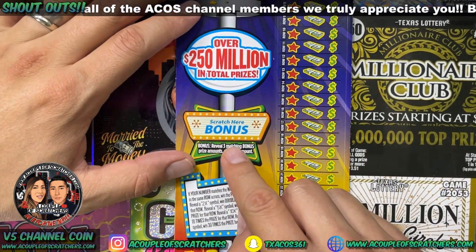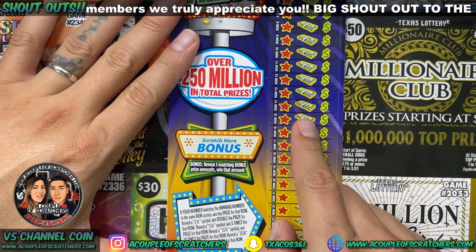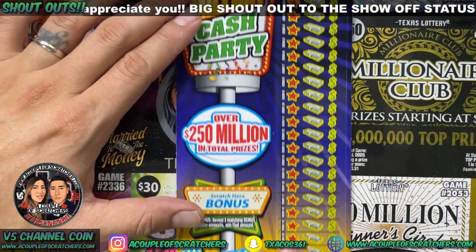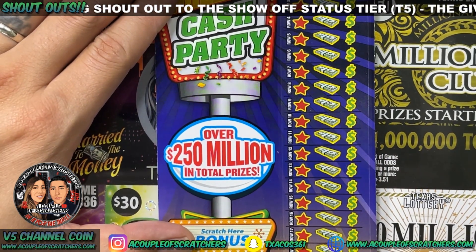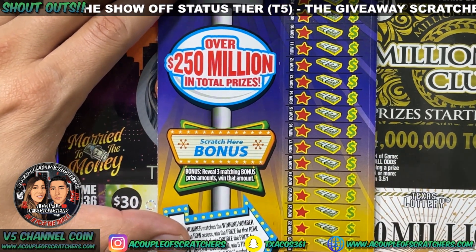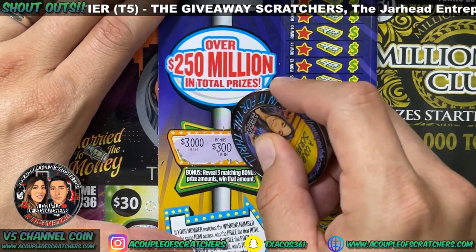Looking for three matching amounts here. For the bonus area on this portion, if your number matches any of the winning numbers on any row, win the prize for that row. Two, five, ten, and thirty X multipliers exist on this ticket. We'll start off with the bonus area first — three grand, three hundred, and three thousand.